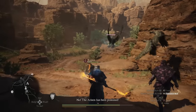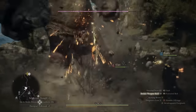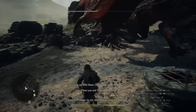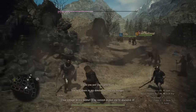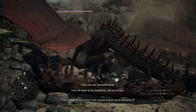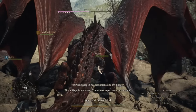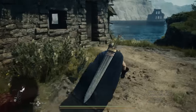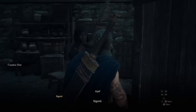Only three vocations to go — let me know which one you'd like me to do next. You unlock the Mystic Spear Hand relatively early in the game depending on your decisions and how fast you progress the main story. Once you arrive at Vernworth, you'll need to do some quests for Captain Brant. After one of those quests, return to Melve — Melve will be under attack and Sigurd will be there helping protect the town. You can then speak to him and he'll give you the Mystic Spear Hand vocation. Alternatively, if you didn't talk to him there, he lives in Harve Village and you can go speak to him there as well.